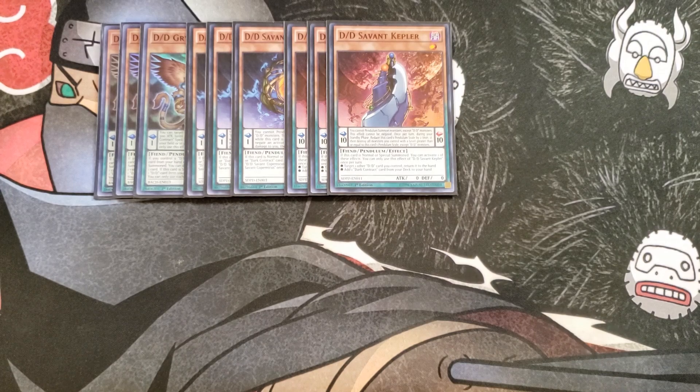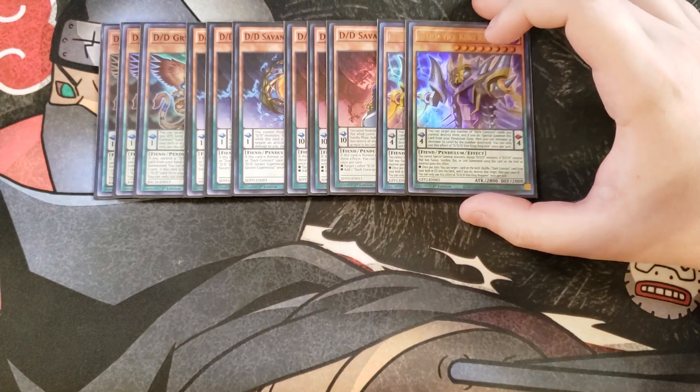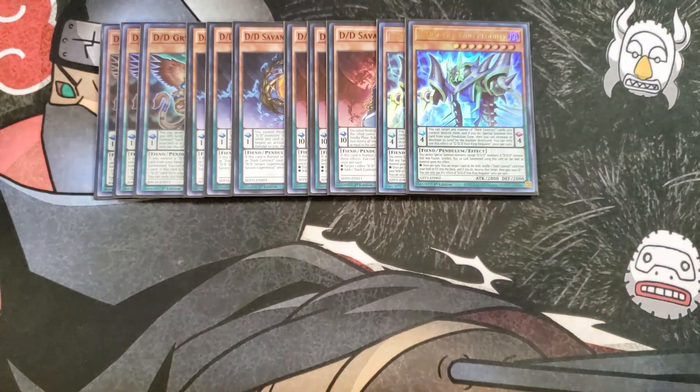I then play three copies of D/D/D Vice King Requiem. This card has an awesome effect — you cannot special summon monsters except D/D/D monsters, and a D/D/D monster that was fusion, synchro, XYZ, or link summoned using this card on the field gains the following effect: once per turn, you can target one card on the field and shuffle a dark contract card from your field or graveyard back into the deck, and if you do, destroy that card, then gain a thousand life points.